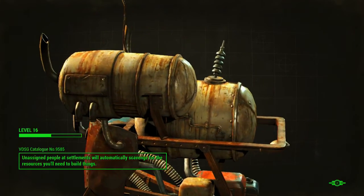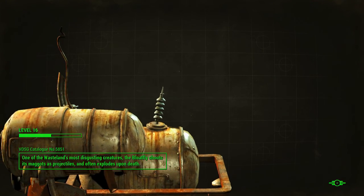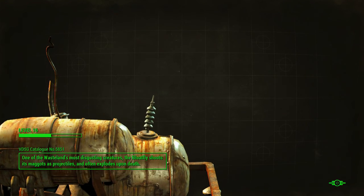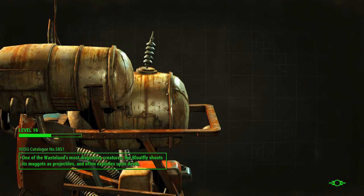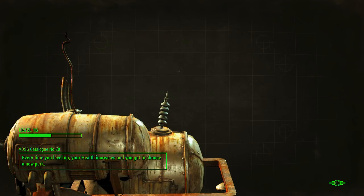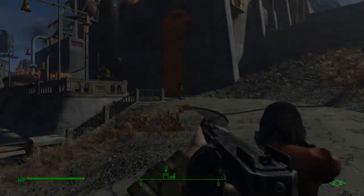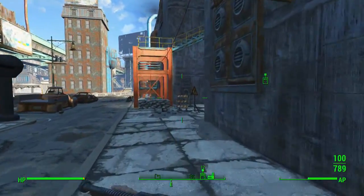We're level 16 currently and will get to level 20 soon. After we finish up, we'll be heading down to the Glowing Sea to find Virgil. There are some areas down there, but I don't think there's much - just one set of power armor, maybe one unique legendary weapon, a couple of magazines. For the amount of stuff you have to clear out, I personally don't think it's really worth it.